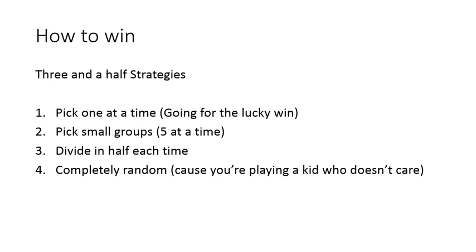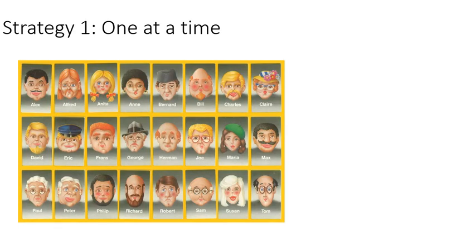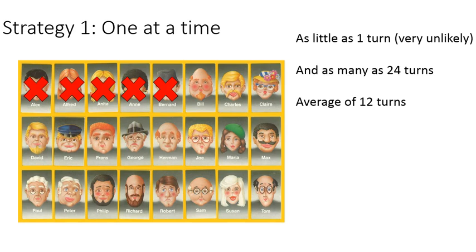Here's how these strategies will play out. Strategy one: one at a time. Basically, you say, is the person named Alex? Is the person named Alfred? Does the person have pigtails? Is the person Anne? Is it Bernard? It's really hard, and you could go all the way through this. You can win in as little as one turn, but you can also take 24 turns to get to your character. It's an average of about 12 turns to win playing this way.